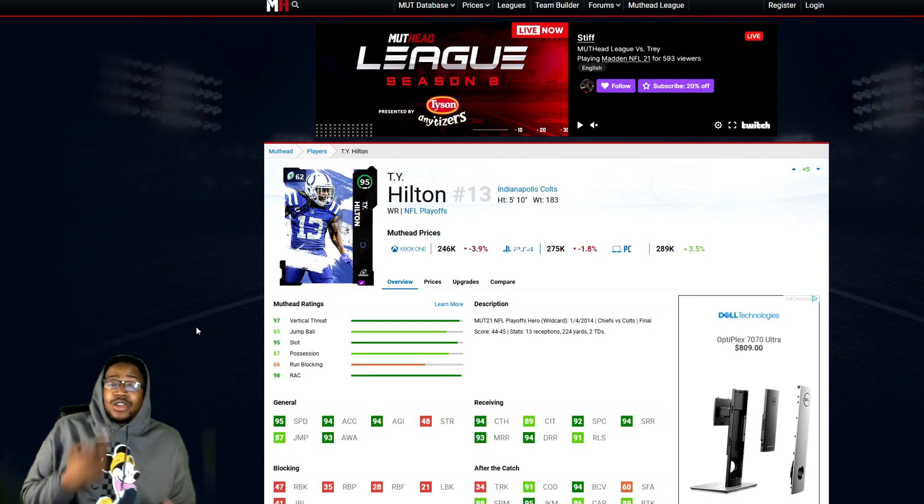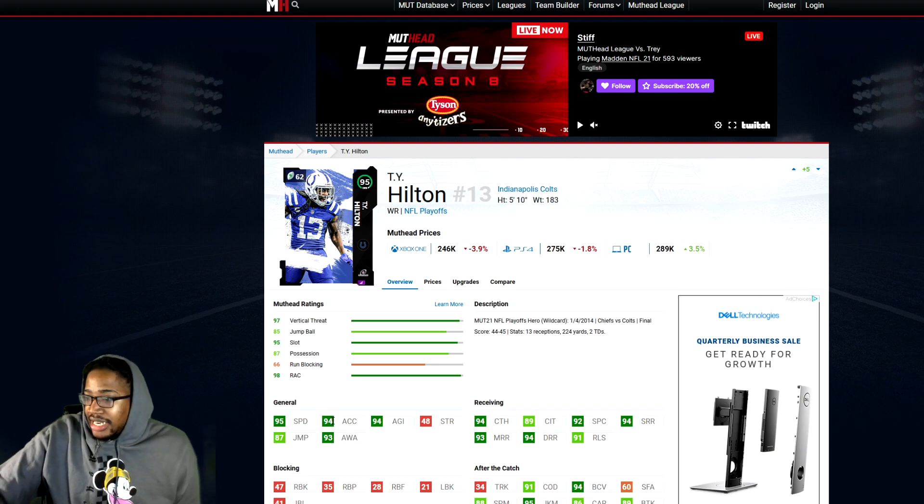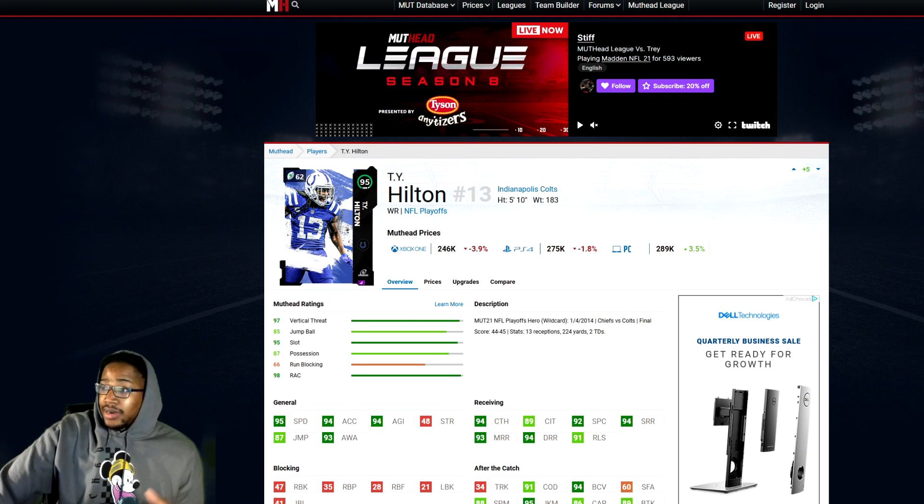Next we have T.Y. Hilton. I have fallen in love with this card. 95 speed, 94 acceleration, 94 agility, 93 awareness, 94 catching, 89 catching in traffic, 92 spectacular catch, 94 short, 93 medium, 94 deep, 91 release. Definitely a top five receiver in the game.